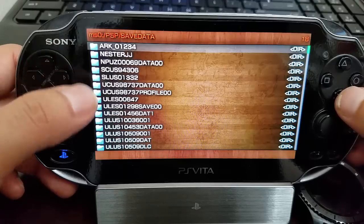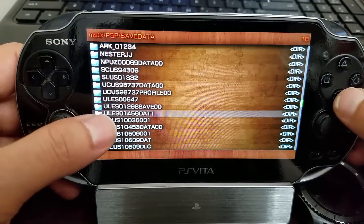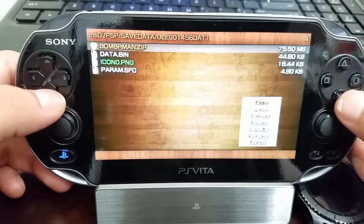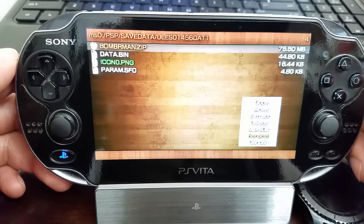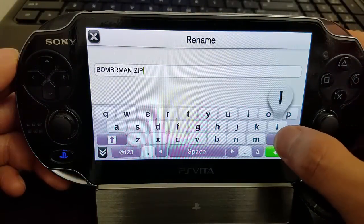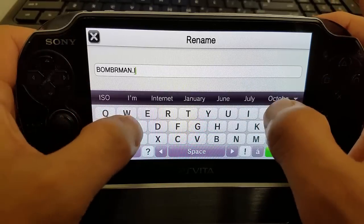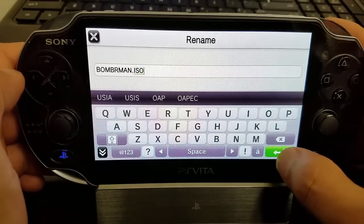Now I'm going to look for my Dragon Ball save data — there it is. I'm going to press Triangle and select rename the file. We're going to rename this file within ARC, and the only thing we're changing at the end is adding CSO — or in this case I converted it to ISO.